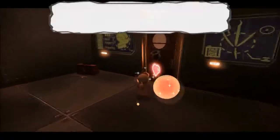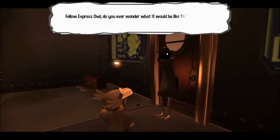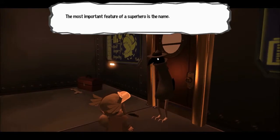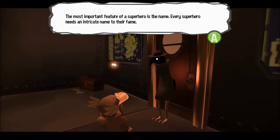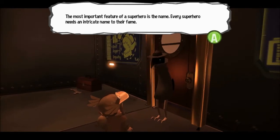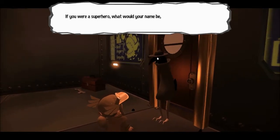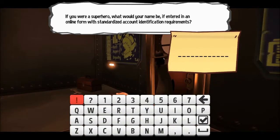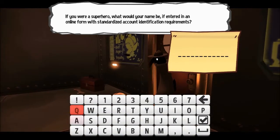I might as well show this now — they don't have any input on anything. I'm not going through that capture again. 'Fellow express owl, do you ever wonder what it would be like to be a superhero? The most important feature of a superhero is the name. Every superhero needs an intricate name to their fame. If you were a superhero, what would your name be? If entered on an online form with standardized account identification requirements.'